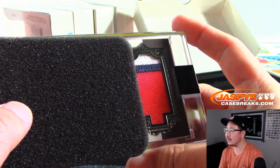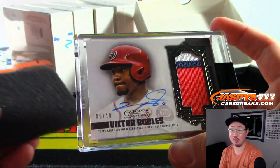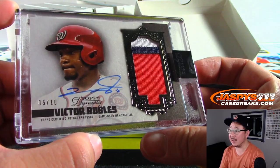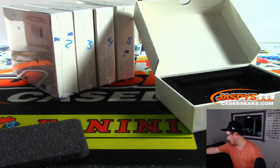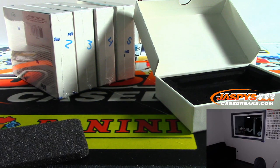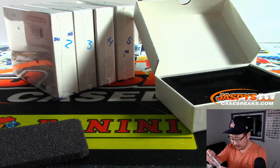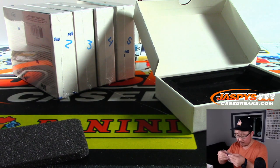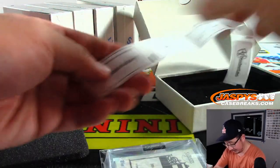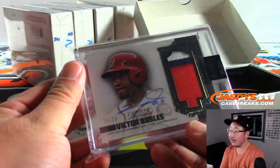Could be Braves colors? What do we got here? Nationals — Victor Robles, 5 out of 10. Victor Robles, a World Series champion. Nice, one of those nice Washington D.C. youngsters. They've got a good core of players.